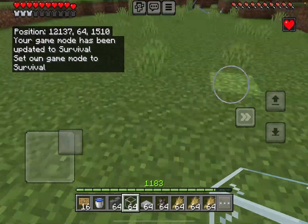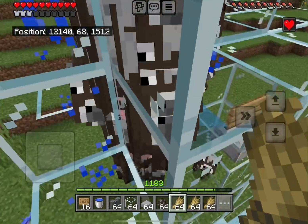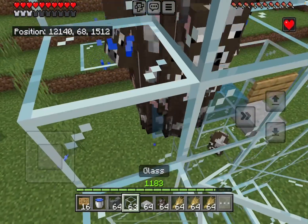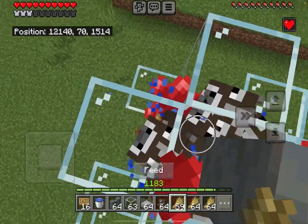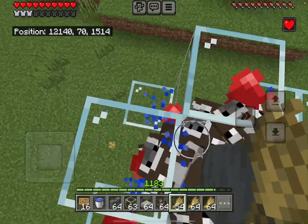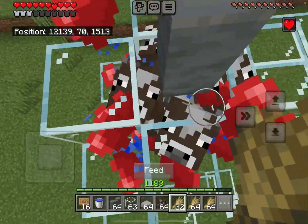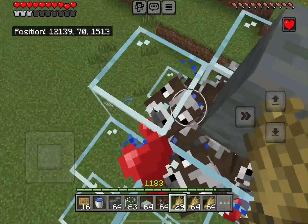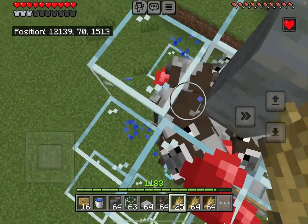To use this farm, all you gotta do is get on top to easily access and breed the cows. By the way, cows have a one minute cooldown, so if you breed them once you have to wait one minute before you breed them again.